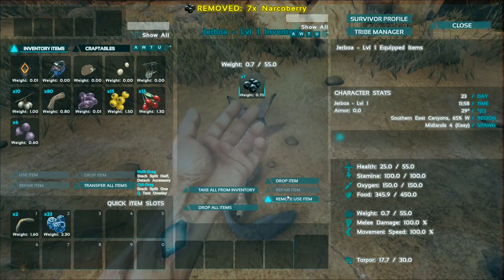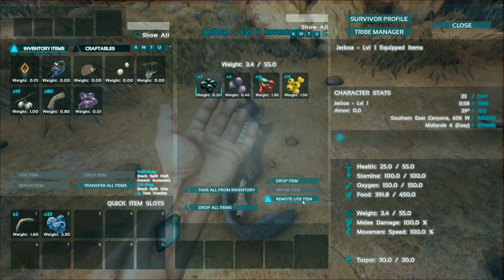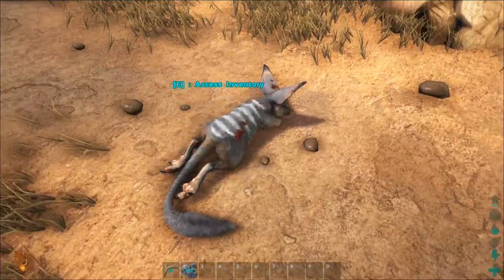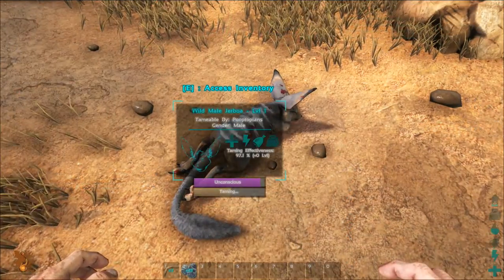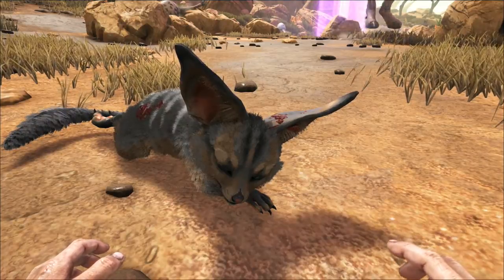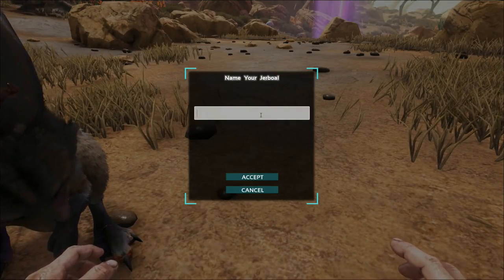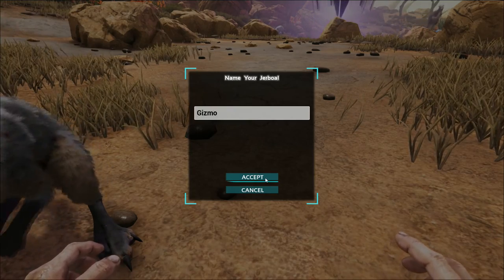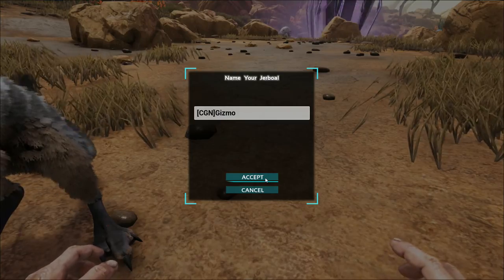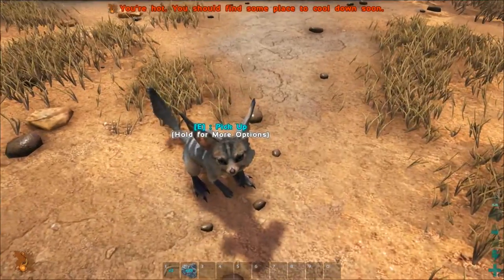Jeboa! Eat those narco berries. Here, you have some medjus and other berries. I hope you eat berries, not meat, because I'm a bit in trouble. Look, he's nearly tamed already. He's halfway tamed. He's got such a cute little face. We got him! Jeboa! This is amazing. Gizmo. I need to put my little name in front of it so nobody steals things. Gizmo, get on my shoulder, pal.